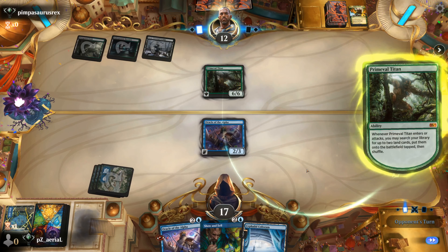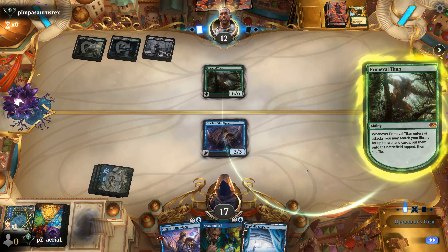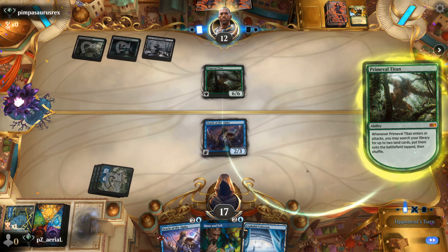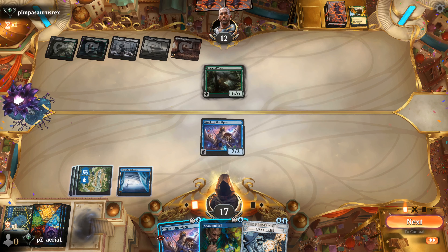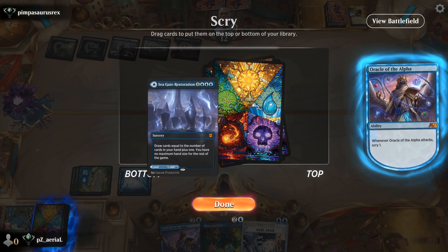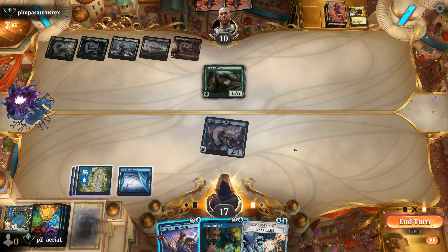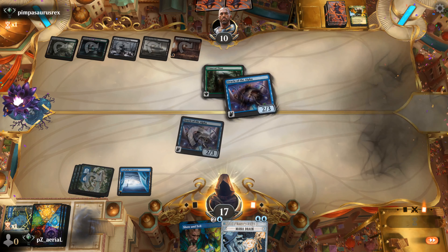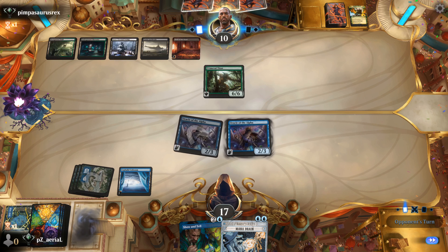Primeval Titan — okay, that makes things a little bit different. We have about a turn until they're able to turn on their Primeval Titan if they go optimally. Hanweir Battlements here — they'll find their first Field of the Dead. We have Mana Drain up now. Let's start with the attack, get our scry from Oracle, and see if we find something good. Seagate Restoration is card draw but we kind of just need to find the Omniscience at some point. It would be tough if there's another Primeval Titan in hand — we don't have the mana for it right now. We go Oracle of the Alpha, try to get double scry and set up a turn where we can one-hit-kill our opponent.